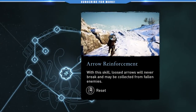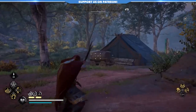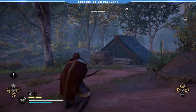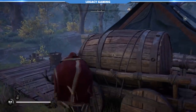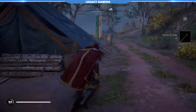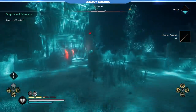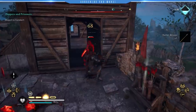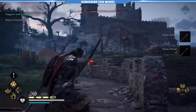Arrow Reinforcement ensures that every arrow you fire can be collected. This is really only important in combat scenarios since you can't hold a lot of arrows in the early parts of the game, but becomes less of a factor the later in the game you get. It also means having to physically pick up those arrows after firing them — and let's be honest, if we're sniping people across the map, the chances of going to pick up those arrows are slim to none. It's not a must-have, but it will come in handy.